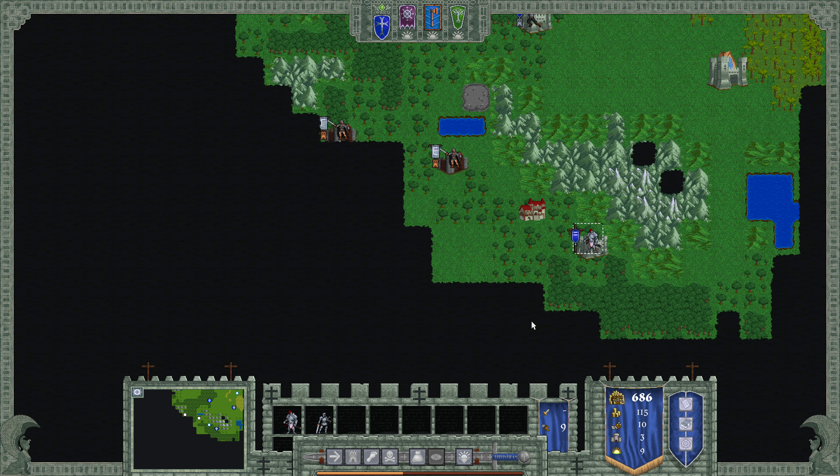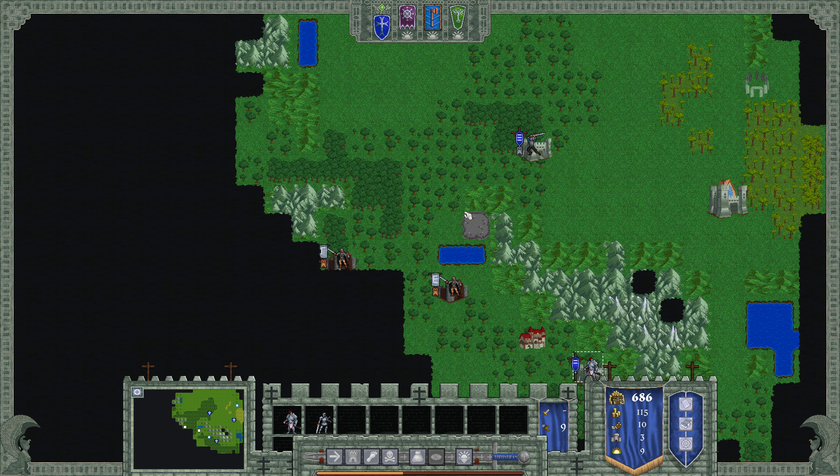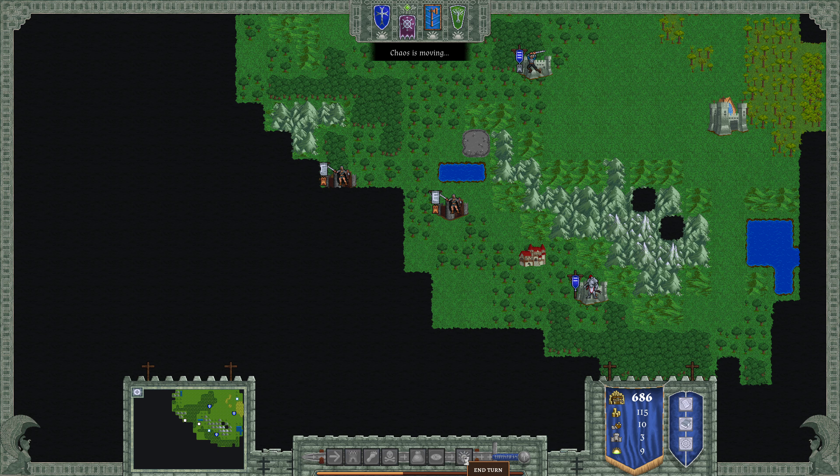All right, what do we got? We got nine movements. I'm actually going to wait for my Pegasus to do a little scouting and kind of regroup. We got three castles now. Here's our treasury — total gold 680, we're making 115, we're losing 10 gold for upkeep, so we're making about 105 gold. Three castles, turn nine. Let's just end turn.